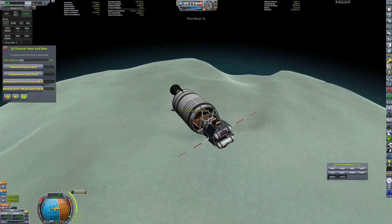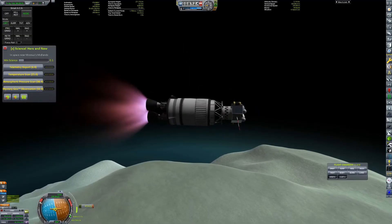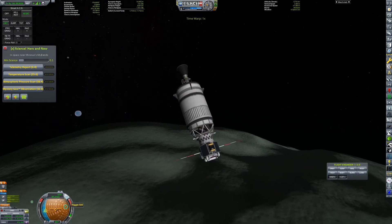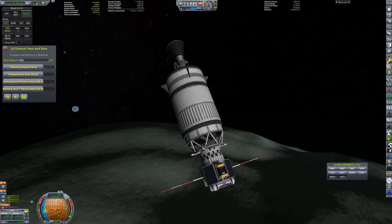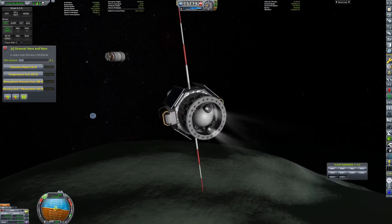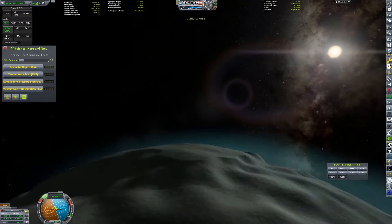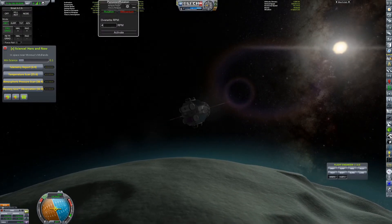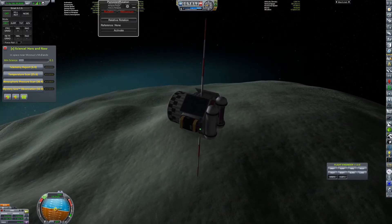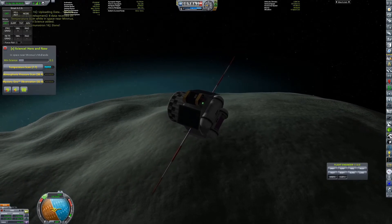We have arrived at Minimus. This probe is going to Minimus and is orbiting. Once again, we want to keep space junk to a minimum, so we de-orbit the second stage and then boost the payload up into a stable orbit, and it can now transmit all of the science back.